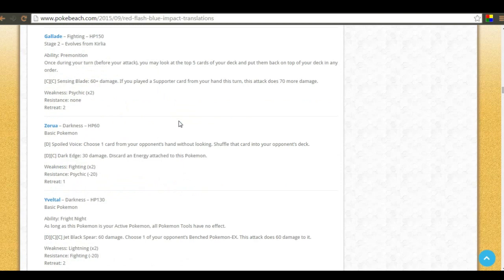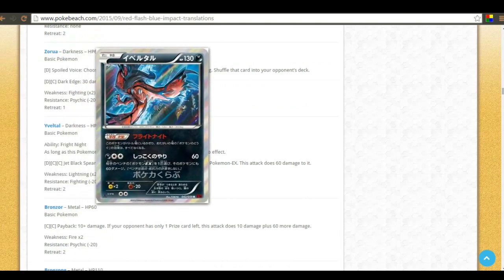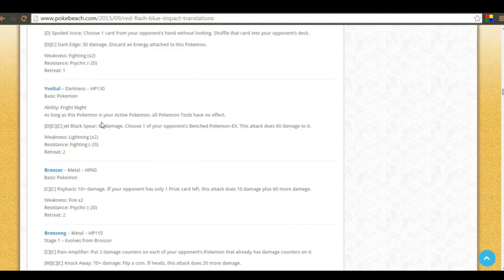There's Aegislash, which I covered a while back. Its ability Bright Knight says as long as this pokemon is your active pokemon, all pokemon tools have no effect — very similar to Bunnelby's Bayonet ability. It has Jet Black Spear: 60 damage to the active and 60 to a bench pokemon, which racks up fast if they can't knock it out. The main problem is it requires too much energy and doesn't do quite enough damage.